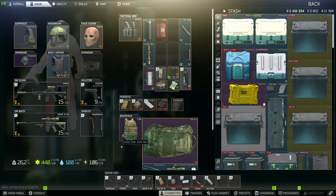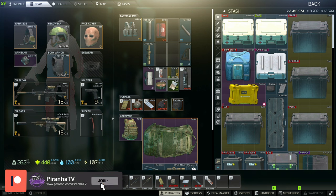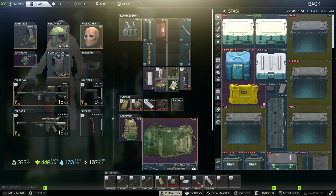For this task you need to hand over a million rubles. Now you don't actually have to complete this task to get your Kappa container, so you can easily just not do this task.